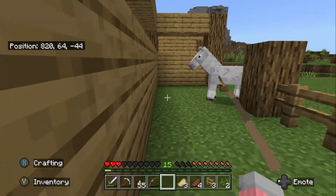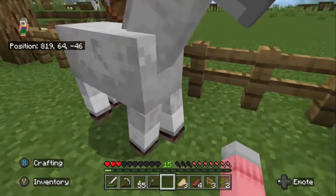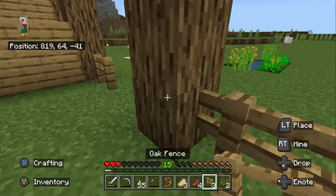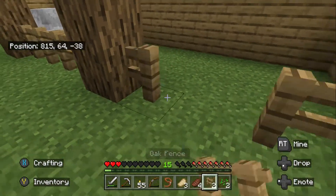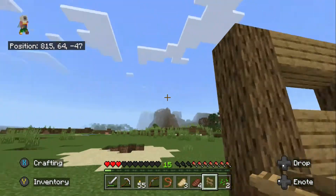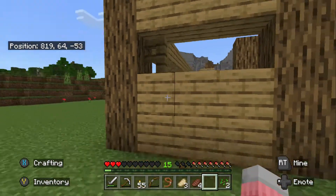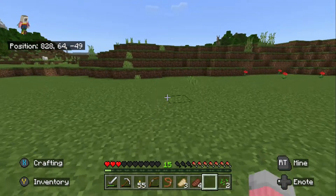And the horse isn't going to jump over the fence? Unless you have a saddle on it — but we don't have any saddles. And you'll only really have a saddle on it if you're riding it. So no, they won't jump over. Now we have a horse in our stable! It's not done, because I had one singular fence left.